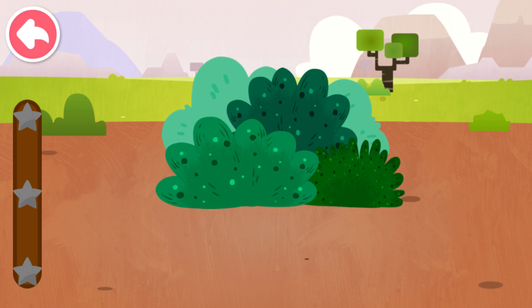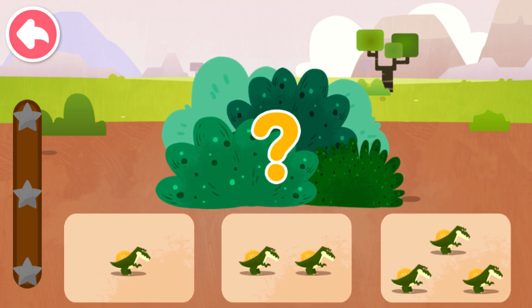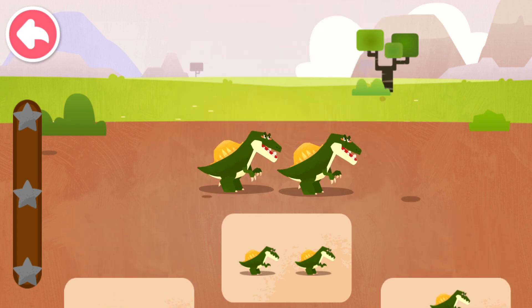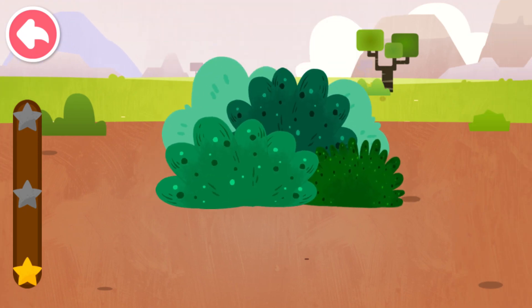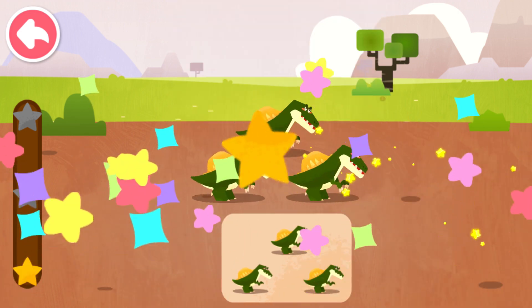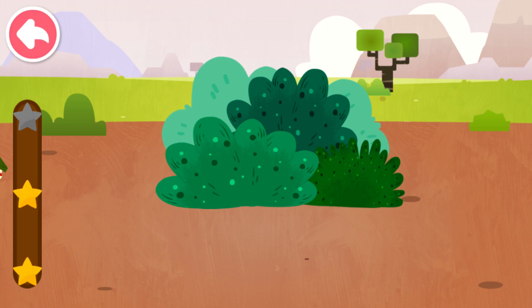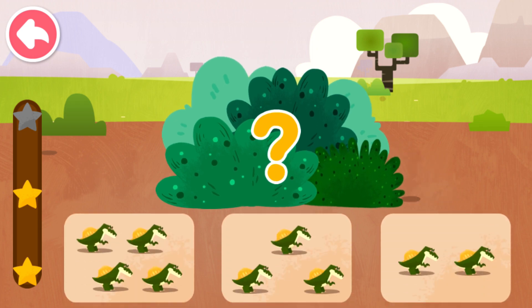Observe closely and see how many dinosaurs are hiding in the grass. How many dinosaurs are there hiding in the grass? Two. How many dinosaurs are there hiding in the grass? Three. How many dinosaurs are there hiding in the grass? Three.